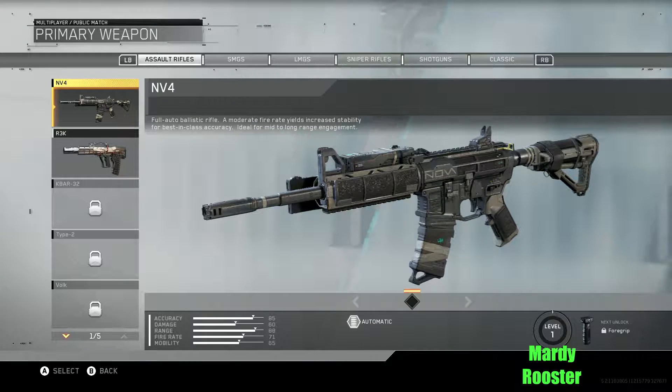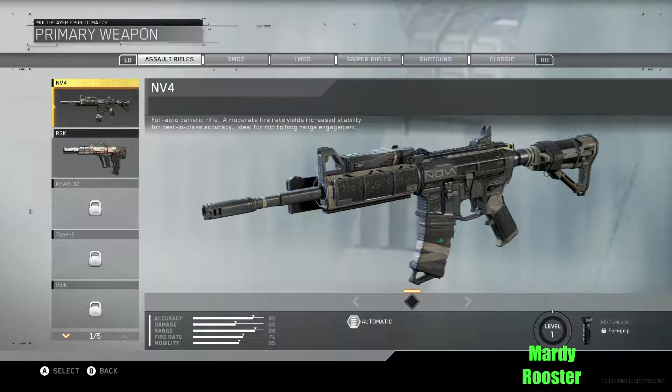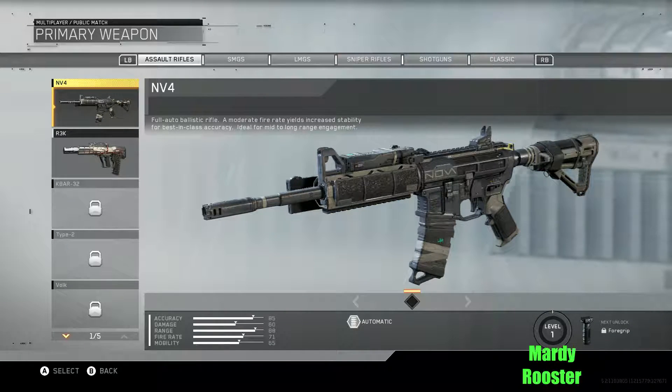Hey guys, MartyRust here, and today I'll be showing you guys all the primary weapons in the Infinite Warfare beta. Now some of these we're obviously not going to be able to use because some of them are only available in the full game. This video is so we can all have everything recorded on what was in the beta, and later on I can compare it to the full game. Also, not everyone has access to the beta, so this is for you guys too. Okay, on with the primary weapons.